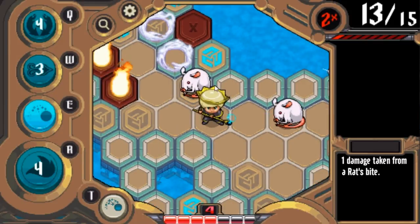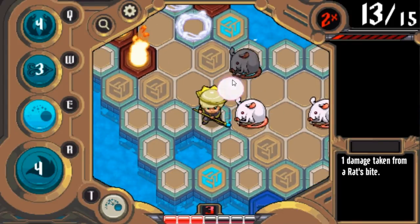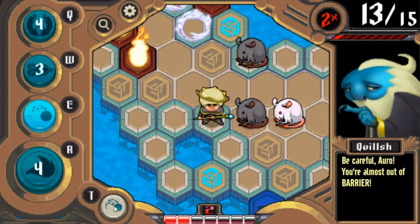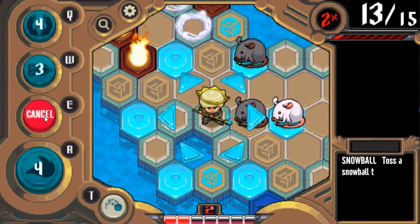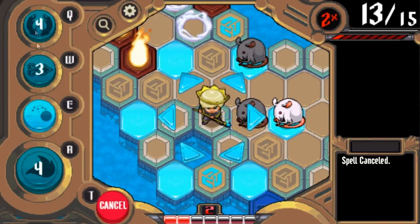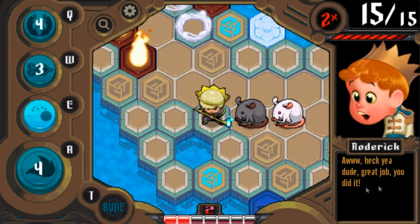I'm going to go here — and boom, I'm down to three health. And he tells me, 'Oh no, you're almost out of barrier.' So I'm going to throw this snowball. I could also throw my rune snowball — runes are one-time pickup things that you find on the map. They work otherwise just like spells. Boom — there we go, got the two points, and I won.